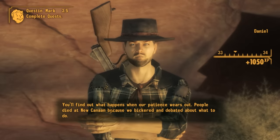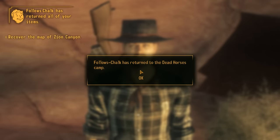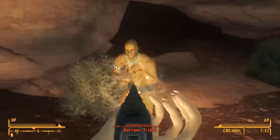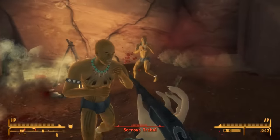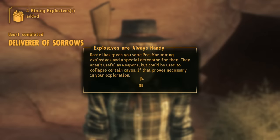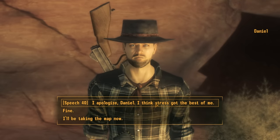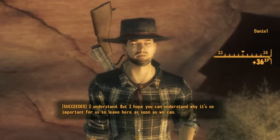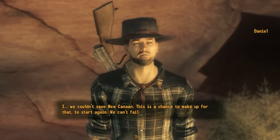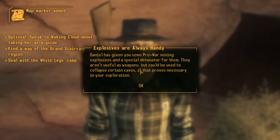After disappointing Daniel with impatience, we can respond three ways: demand the map by force — which causes us to fail all active quests and turns Daniel, Joshua Graham, and all tribals hostile (this surprised me — was saying 'I'll be taking that map now' really violent enough to justify that?); respond curtly with 'Fine,' to which he responds curtly; or apologize by passing a speech check: 'Hey Daniel, I apologize, I think the stress got the best of me,' to which he responds: 'I understand, but I hope you can understand why it's so important for us to leave here as soon as we can.'